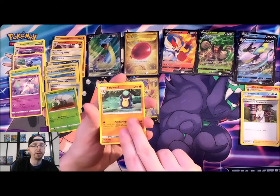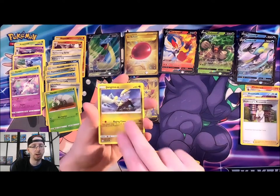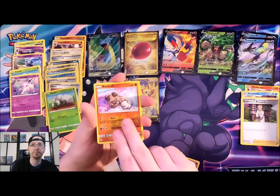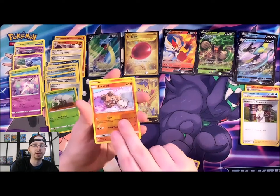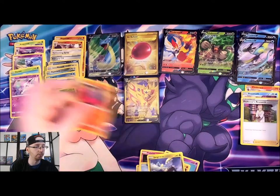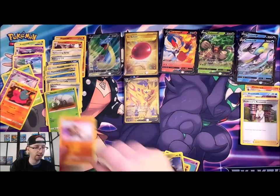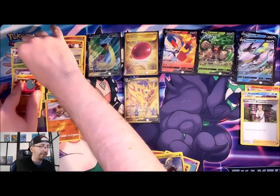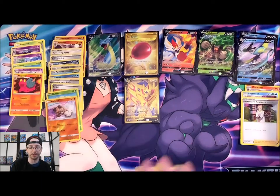Palossand, Jangmo-o, Reverse Holo Rockruff waking up from his nap — not too pleased about it, he was happy in Dreamland — and a Magcargo. I'm making an absolute mess here. Once we get past like five cards I struggle with keeping them organized.